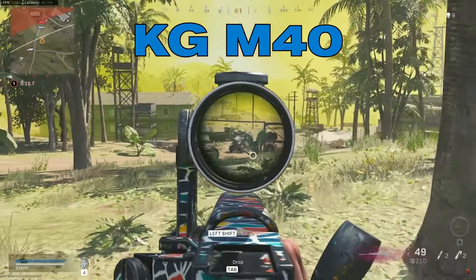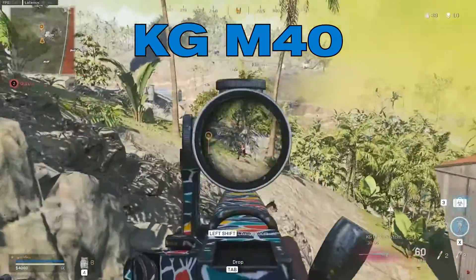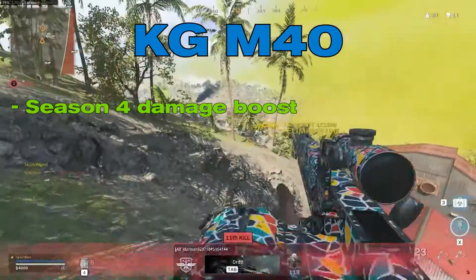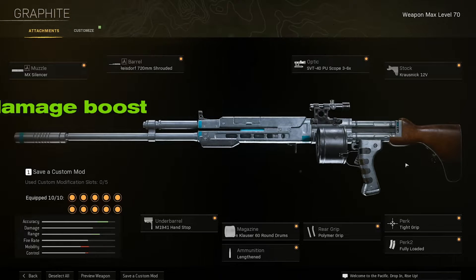KG M40. The KG M40 was released in Warzone Season 2. It was one of the strongest ARs but had lousy damage. Fortunately, this was fixed in a recent update with Warzone Pacific Season 4. Now the gun feels much better and could become more popular as players start to use it with a good loadout.